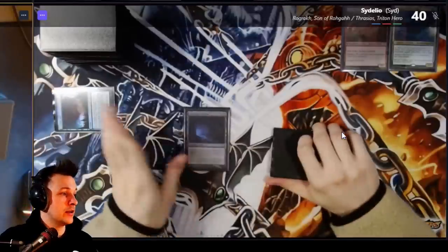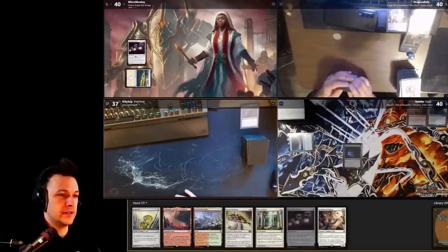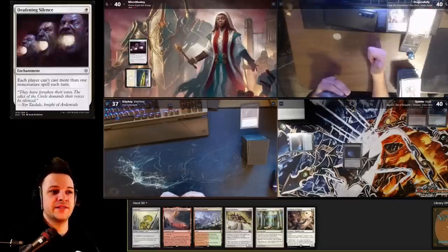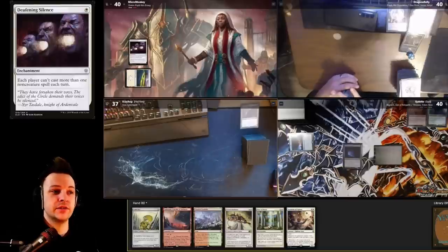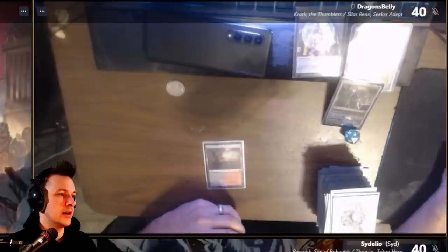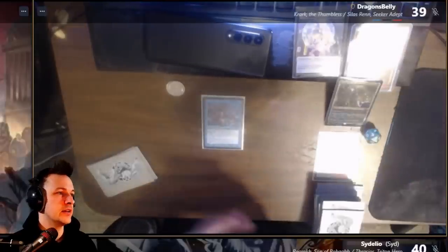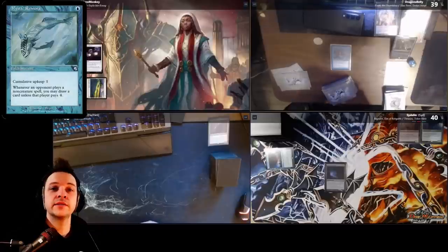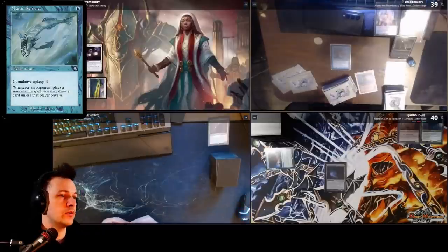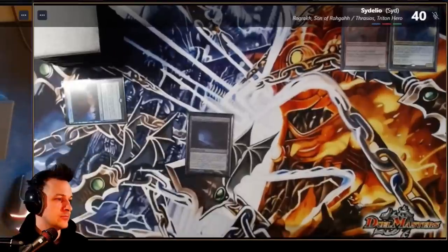They play a Planes, tapping it. Deafening Silence resolves — great silence effect — and I pass turn. For the Krark player: Bloodstained Mire land drop, losing a life, cracking it, then casting Mystic Remora. He finds Volcanic Island with his Bloodstained Mire and passes the turn.